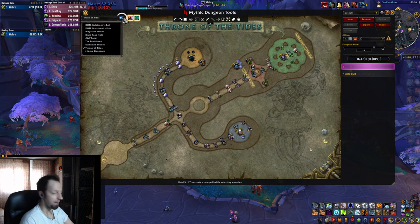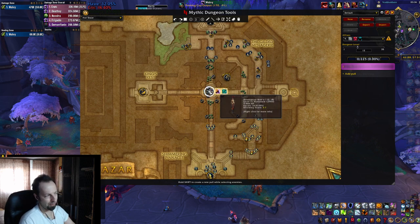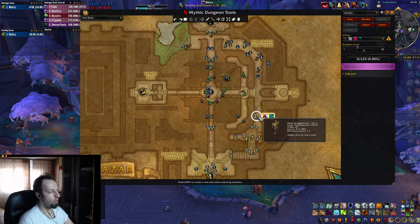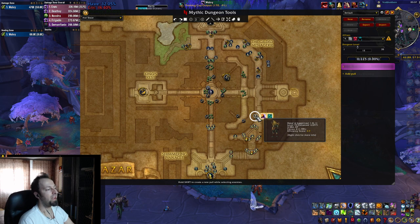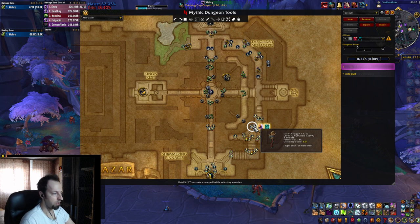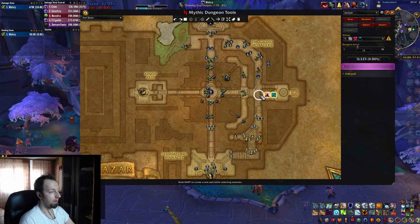Moving on to Atal'Dazar, which is generally not that bad - especially if you skip that middle pack as usual. Be aware of two things. First, the Juggernauts on the left side: although they have similar health to the mobs around them, if they get bolstered and start jumping around they'll be one-shotting people. Make sure you're cleaving them down equally with everything else. Usually you focus down the Augers, but in this case you probably want to focus the Juggernauts and just interrupt the Augers.